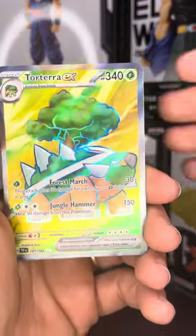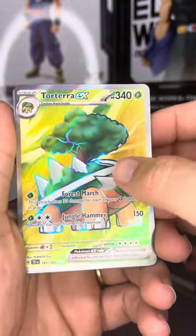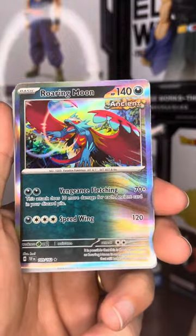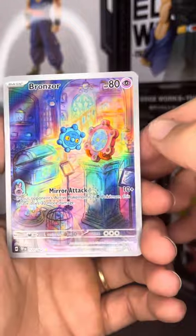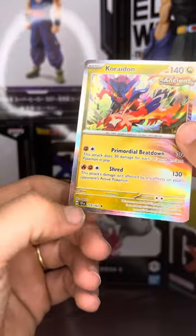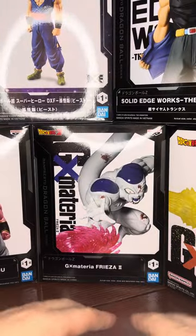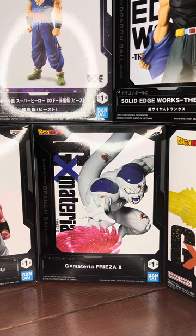We'll go over these real quick. We've got the Torterra EX — looks like the alternate art, it's got a two-star down there. Our Lickitung here — I think actually this is just a regular one, but we'll look at it anyway because I like that one. This one is a nice illustration rare, and this one's the same too. And then we've got our Torterra here. Nice. That's it for the video, guys. Appreciate you stopping by. Don't forget to like the video and subscribe, and we will see you next time.